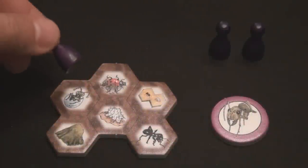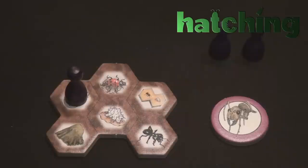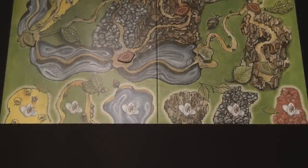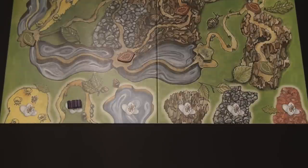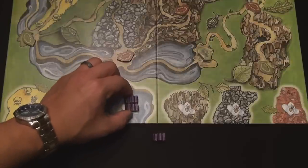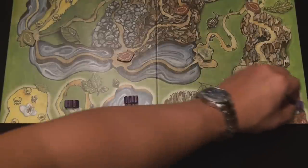The third available action is called Hatching. To get ants from a player's personal supply onto the game board, they use this hatch action, which allows them to place ants from their supply onto any of the six nests of the hatching area at the bottom of the game board. If players hatch two or more ants in one action, the first two must be placed in the exact same nest. Any further ants can be placed in other nests as they see fit.